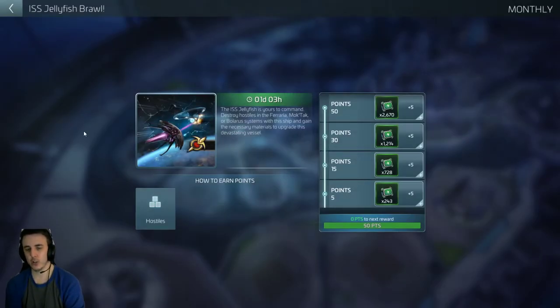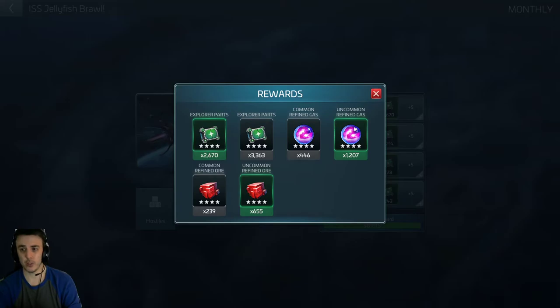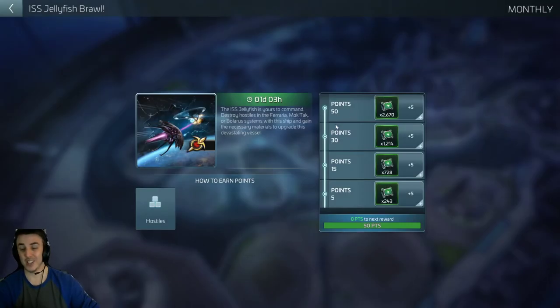A lot of players tend to go for the Valdor as their first level 42 ship — that's the Romulan Explorer — and you can utilize this event to get ship parts, gas, and ore to invest in that ship instead. Get your jellyfish up to about tier four, then stop and save this stuff so that when you finally reach Ops 42 and get that ship built, you can tier it up already a couple of tiers and get it to eight or nine million strength that first week, because of the resources you've accumulated from the ISS Jellyfish Brawl event.